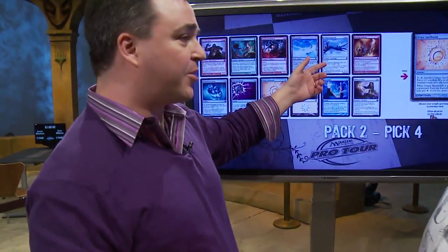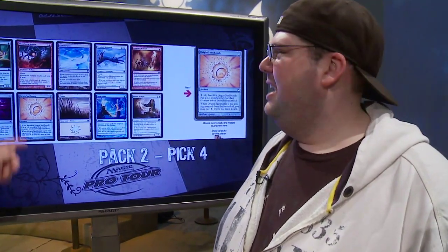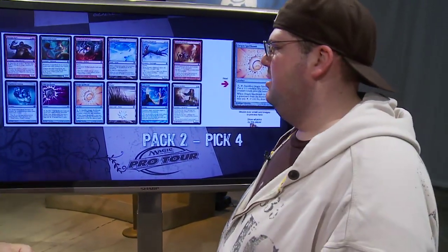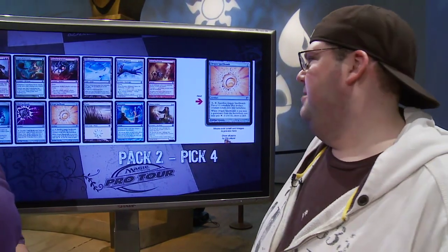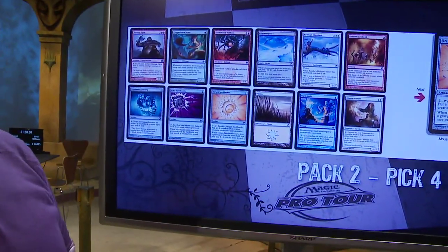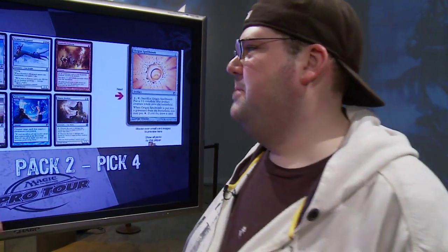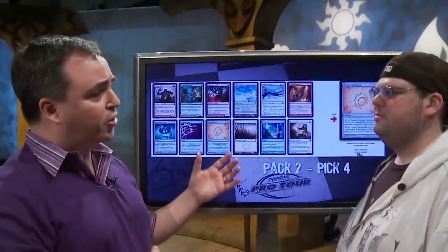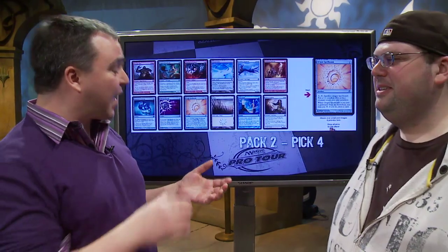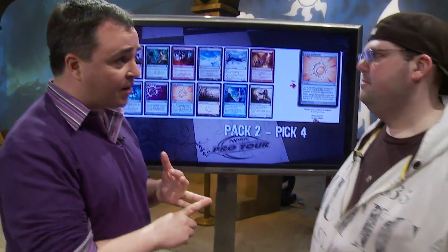Origin Spellbomb versus Kemba Skyguard number two — this time you took the card you think is just better. You already have a Kemba Skyguard, you didn't feel the need for another. Origin Spellbomb is a better card and it fits your curve well. With two Darksteel Axes, you really want Glenhawks, and Origin Spellbomb goes well in that type of deck. The rest of pack two you picked up another Bloodshot Trainee, another Turn to Slag, and then an eighth-pick Arrest and a ninth-pick Auriok Edgewright — it really felt like you were the only white drafter at the table.